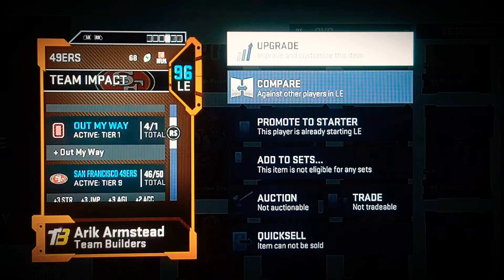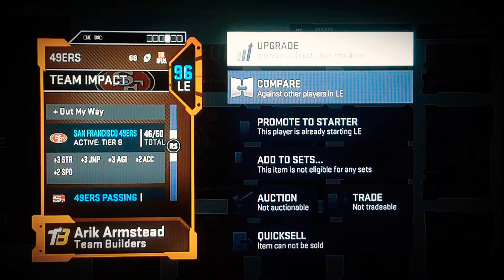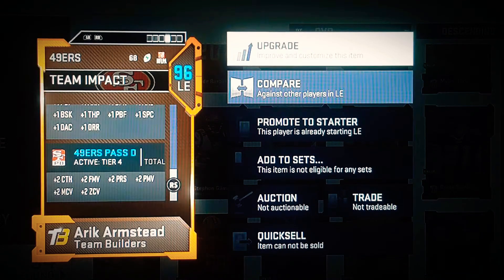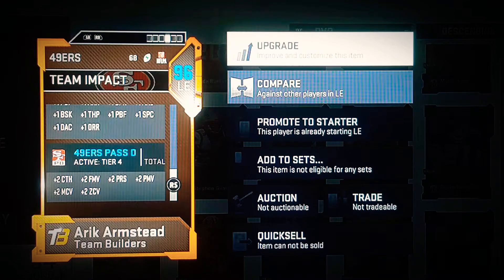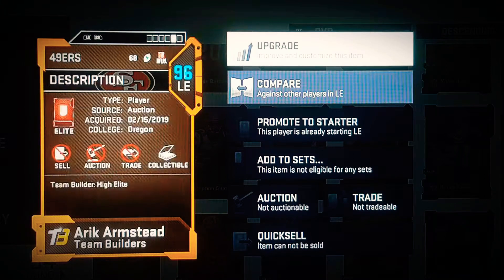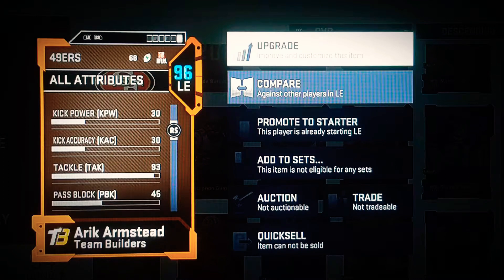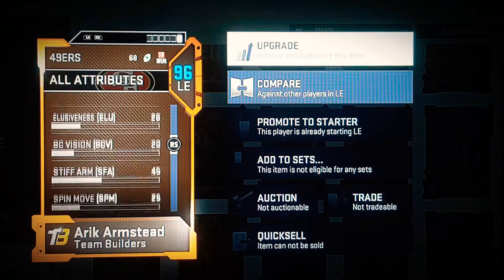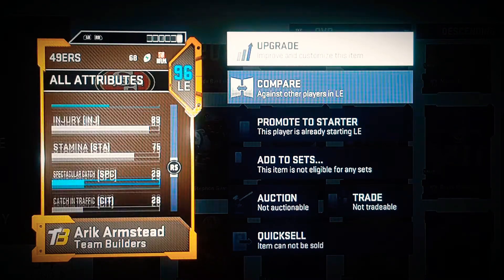Strength, jumping, agility, acceleration, speed — that doesn't go with him, but plus two catching. I think that's play recognition. Power move, zone, and all that extra stuff, too. So this dude plays really good. Him and Buckner, man — plus that chemistry — they go ham with that. So I'm not done with the team yet.